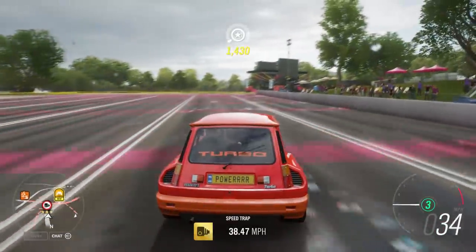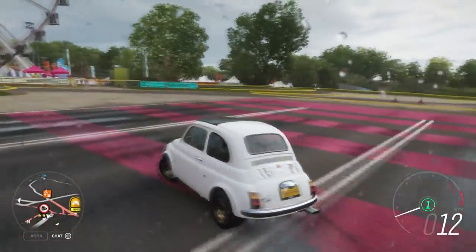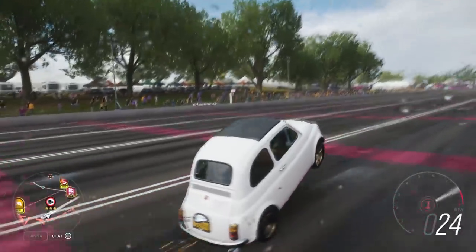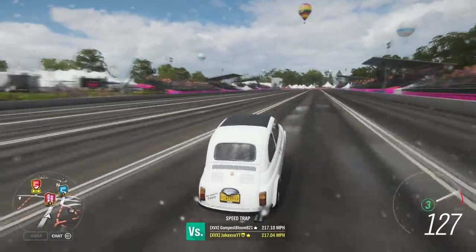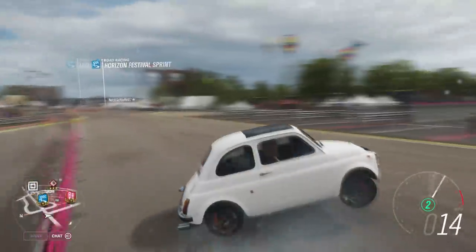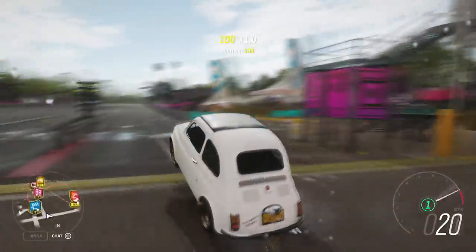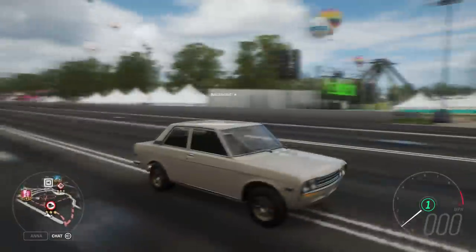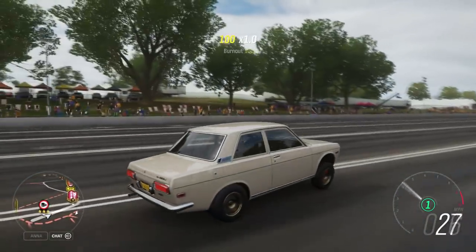That's so much fun! There you go — that's the tune working on a Renault 5 Turbo. Now let's look at the Fiat 595. I have the exact same tune on this, and this thing wheelies like an absolute monster — first gear, second gear it comes up again, even third gear it comes up. This is one of the best ones in my opinion, mainly because it's rear-engine and rear wheel drive.